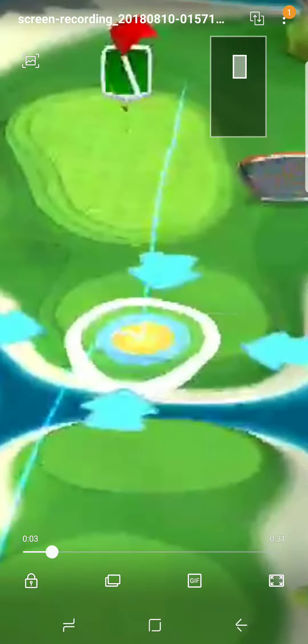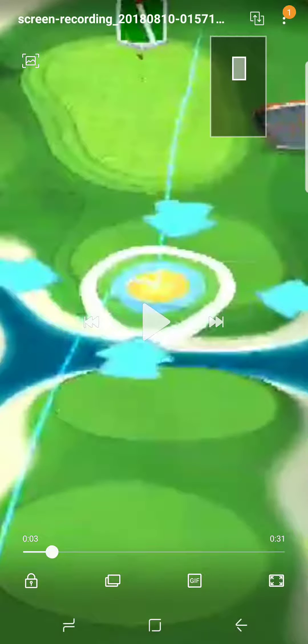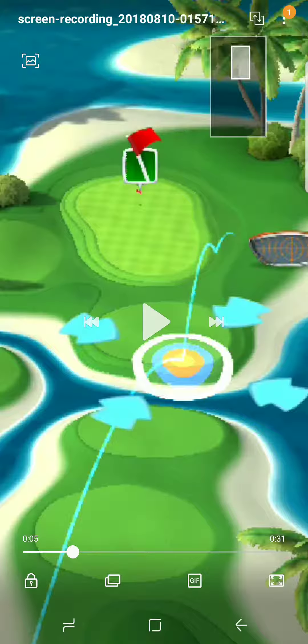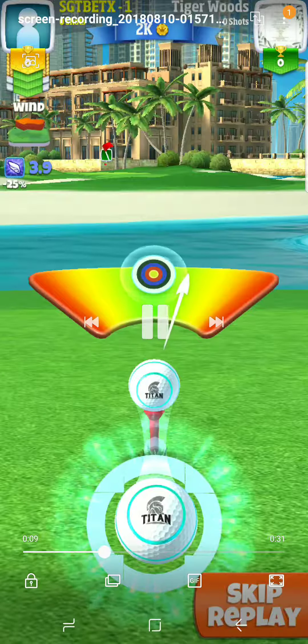This is basically where you want your ball to be set up before you make your adjustment. Once you do that, you put full backspin and full left spin. That's basically where the setup will end up after you make about almost close to four rings adjustment.